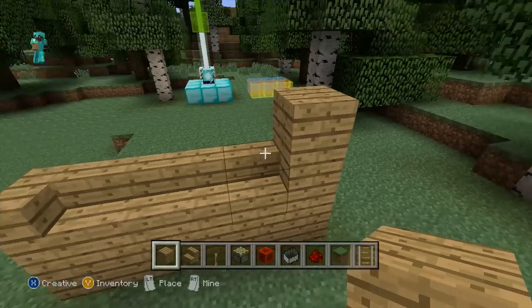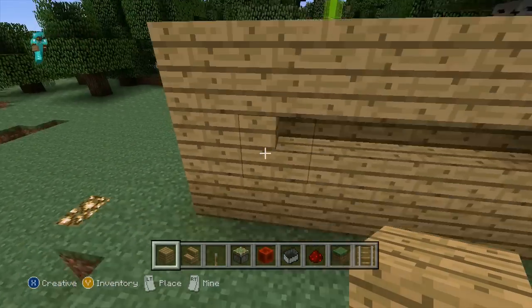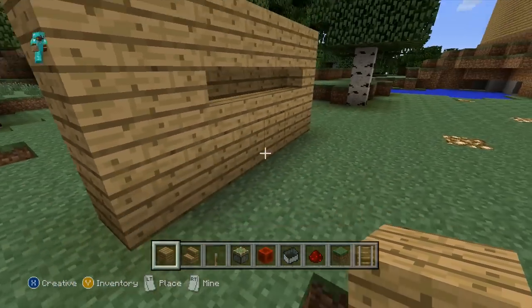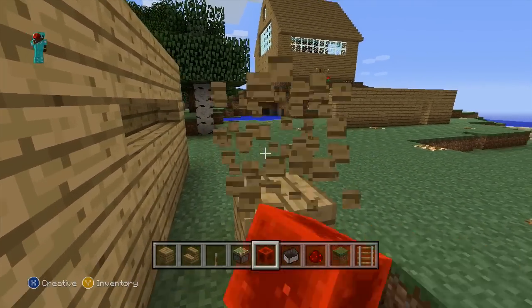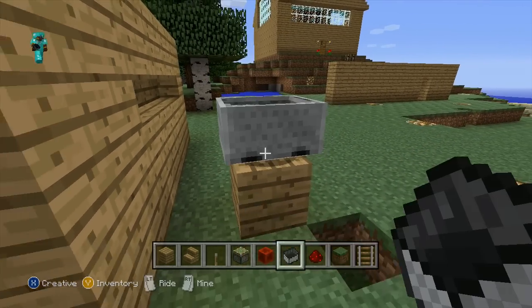You're pretty much already done with the glitch. So now let me show you how it works. We can access things through this part of the block. So let's say I take a lever — actually let's do it with a minecart, it'll be a little bit easier to see. I go ahead and place a minecart here and a minecart there like that.